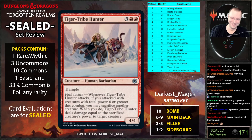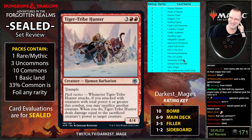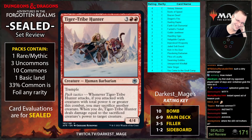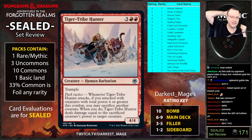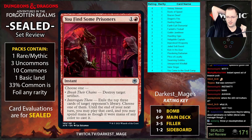Tiger Tribe Hunter is really good with act of treason. You can sack a creature that's not attacking — like if you have a four-four and a two-two and your opponent plays a four-four, you can attack with your four-four and two-two, then sack the two-two to blow up the blocking creature and hit them for six. I like this card a lot.